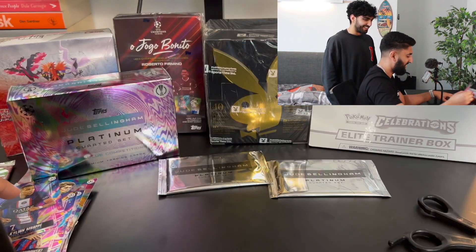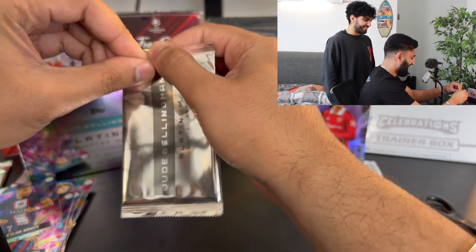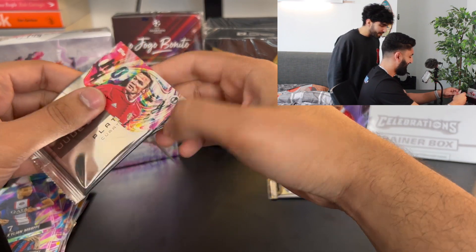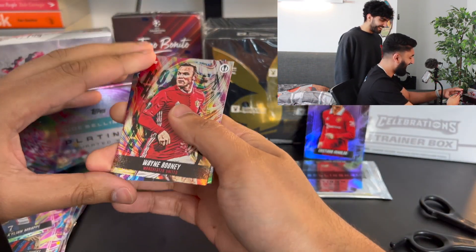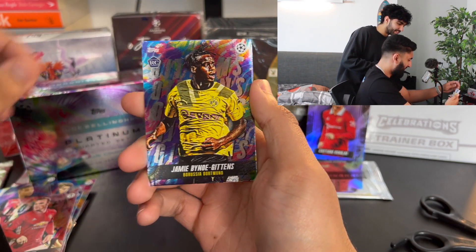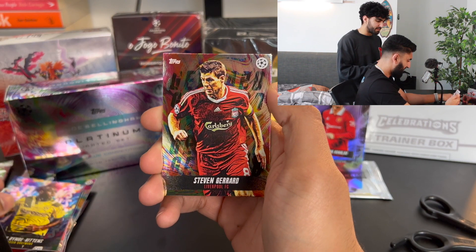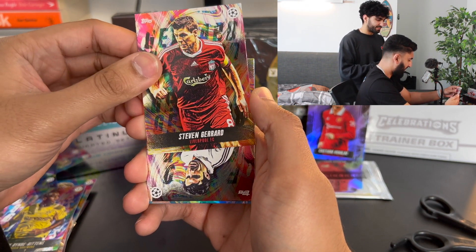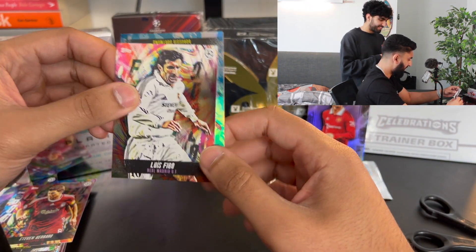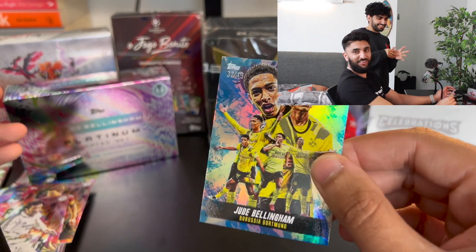I should sleeve this up — I don't even have any sleeves, I'll put it to the side. This is disrespectful, coming from the club that let him leave with his name tarnished. There are flashback cards in here — the cards aren't that old. We've got another Dortmund player — actually he's English. The next Jadon Sancho, just going to build him up and sell him. We've got a Wayne Rooney flashback. And we've got another parallel — a Jude Bellingham, 32 out of 49. So we've got a second parallel in this box.